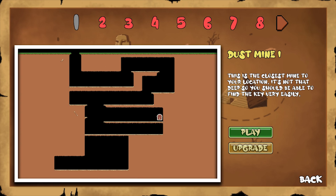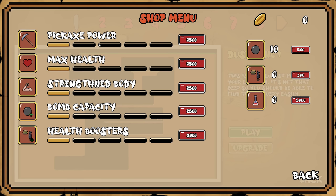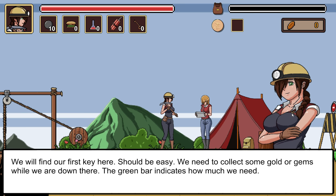The first mine we gotta go through is apparently the Dust Mine. This is the closest mine to your location - it's not that deep, so you should be able to find the key very easily. We also apparently have an upgrade system: pickaxe power, max HP, strain body, bomb capacity, health boosters. We will find our first key here - it should be easy. We need to collect some gold or gems while we're down here; the green bar indicates how much we need.